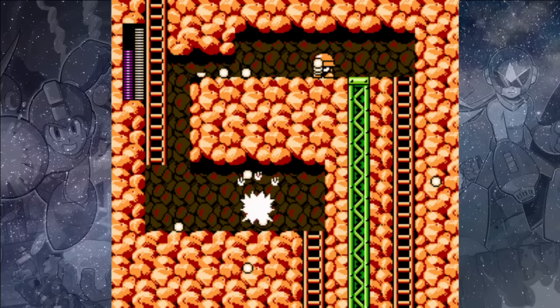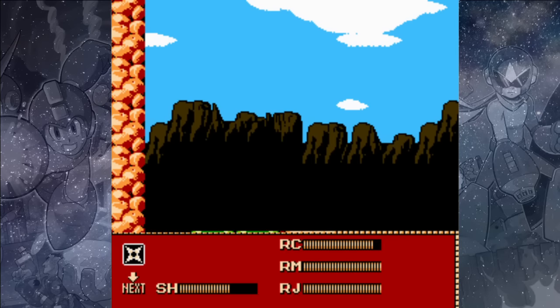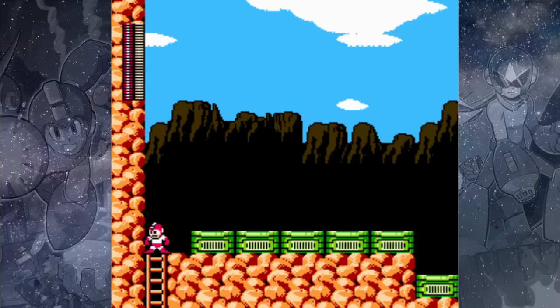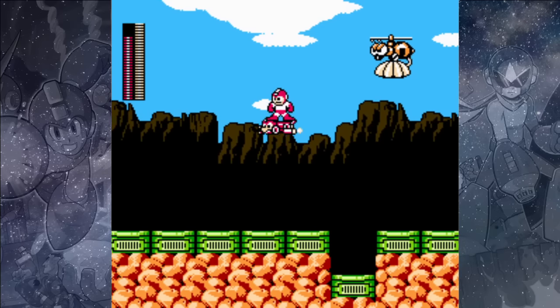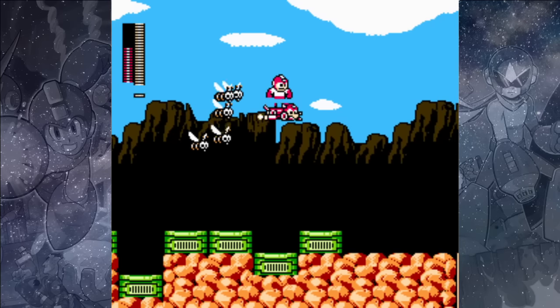If you wanted to get that health, you needed to take the ladder down on the bottom right side. Up here there are a lot of traps, so I recommend using the Rush Jet — that way you don't have to deal with them at all, and you can easily fly over the Chibis and just make your way to the right. This is the safest way to do this part.